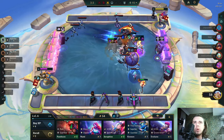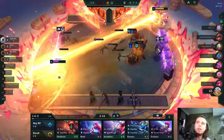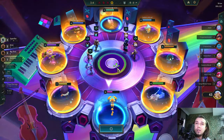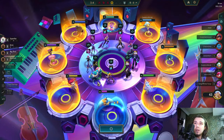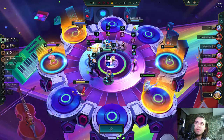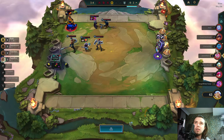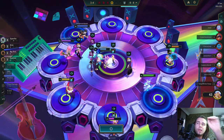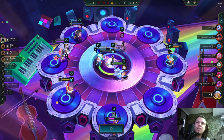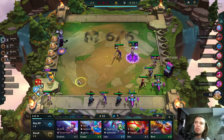I'm playing a one-cost shitty headliner Lilia. I lost 22 plus 15 — I lost 37 health in 3 rounds. Do I get a Riven or Caitlyn? I think I'll just get Riven. I don't want to have a hard time hitting that Riven 3-star. Almost everyone is level 7. I don't think we are going to survive this lobby — how can I survive this?